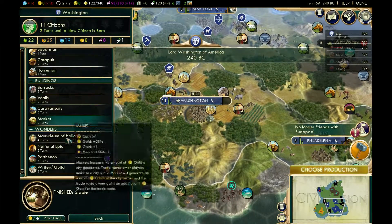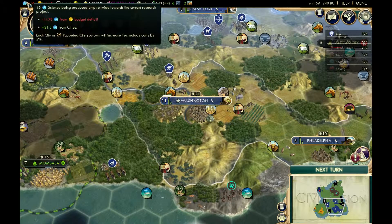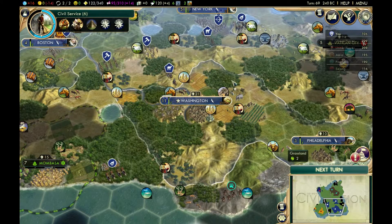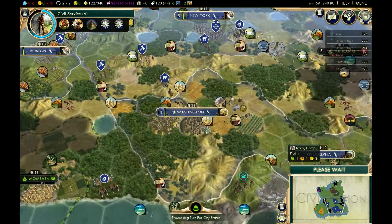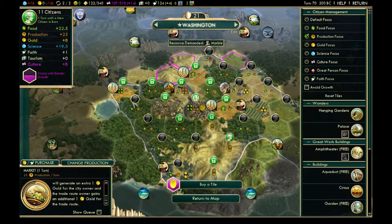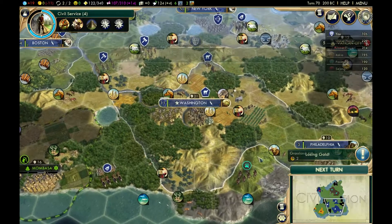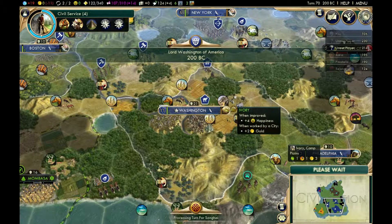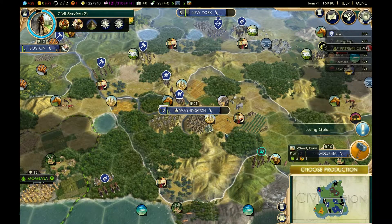Bigger cities are almost always better. We've finished our stable, so I'm going to build a market to help with the gold problem. At the moment we're actually losing science because our budget is in deficit — you can see minus 14.75 from budget deficit. I might assign this population to one of these tiles to get some gold. Normally gold is less valuable, but if you're in negative gold it's almost essential.